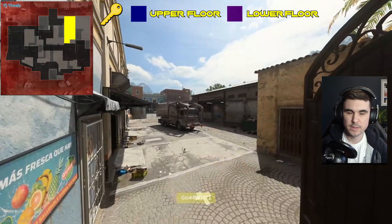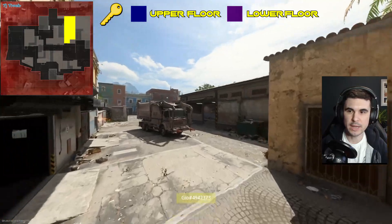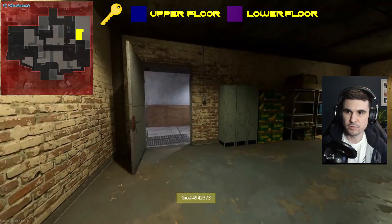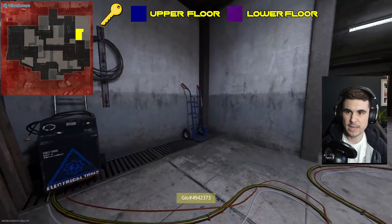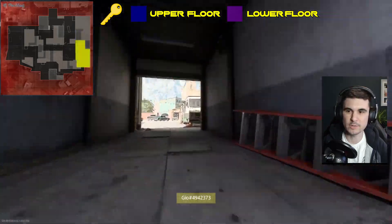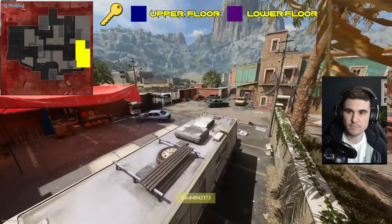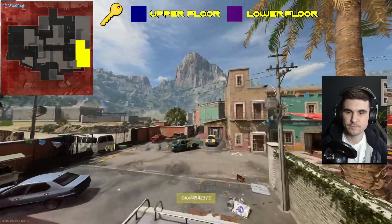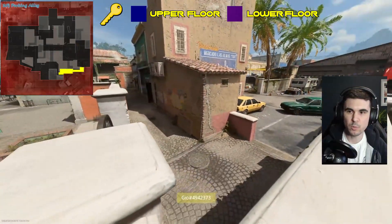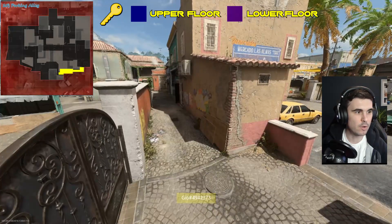Going inside we've got the forklift, which is like a storage forklift area — it's just called forklift. Then we go out and we've got the truck, coming close to another spawn point. Next is the warehouse, a room near the spawn point, which also has a corridor to the warehouse, but it's just known as warehouse. Then we've got the parking, which is one of the spawn points.